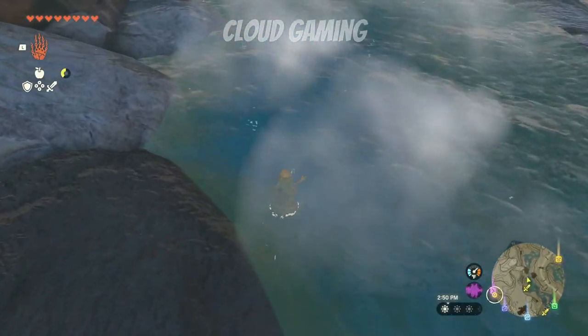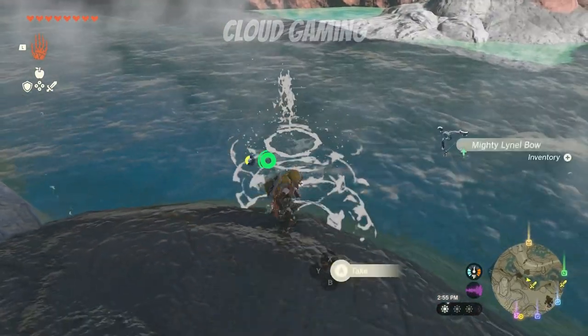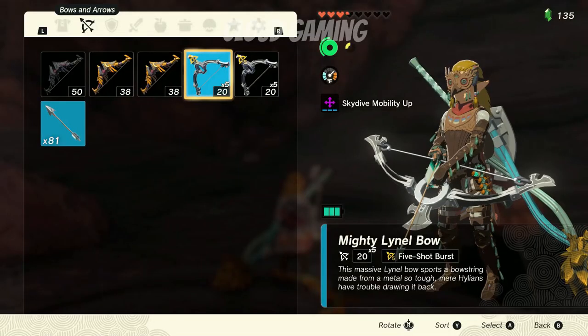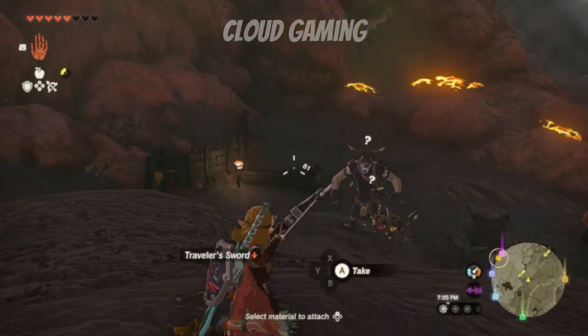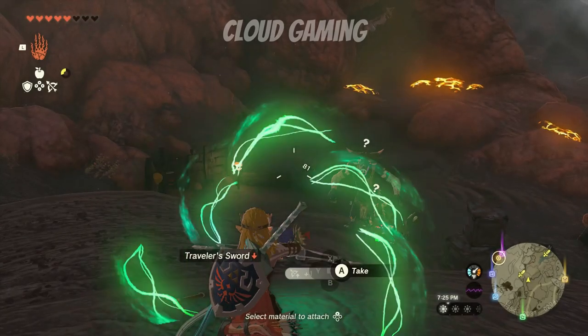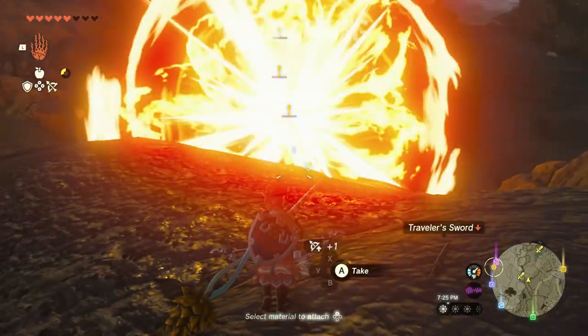If you get a different random roll, you want to reset your save or take this roll and use it on another Octorok. This bow comes with a times five multiplier and a five shot burst, meaning that whenever you shoot a single arrow, it'll shoot five times, only costing you one arrow and one attached material.